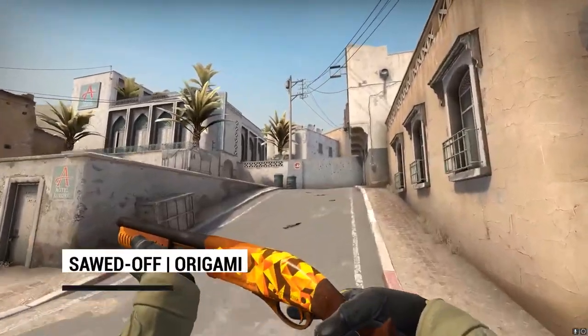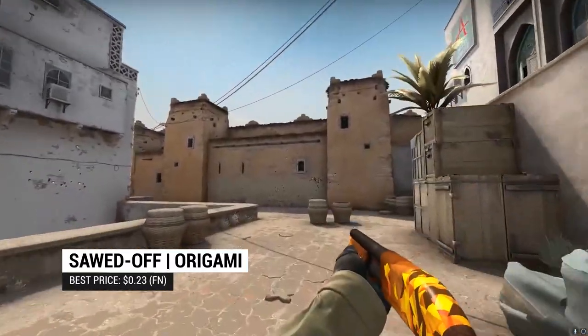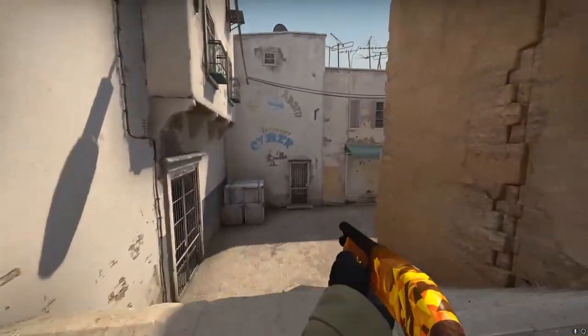And the Sawed-Off is another repeat from that video: the Origami. The Origami is one of the best bang-for-buck skins in the game, so it's no wonder that when looking for a Sawed-Off fitting an orange knife, we chose this one. Beautiful, simple, fun.